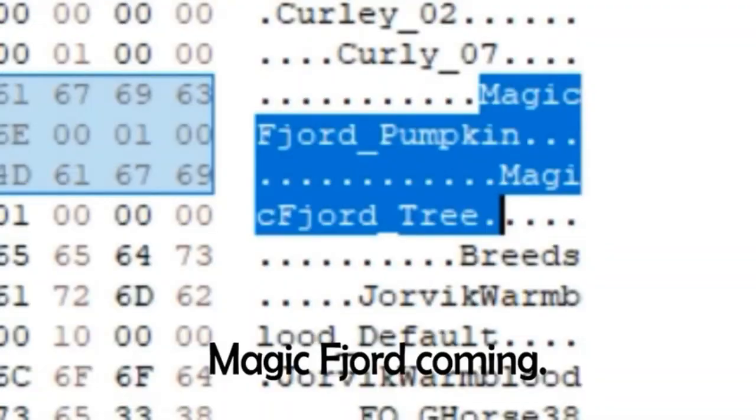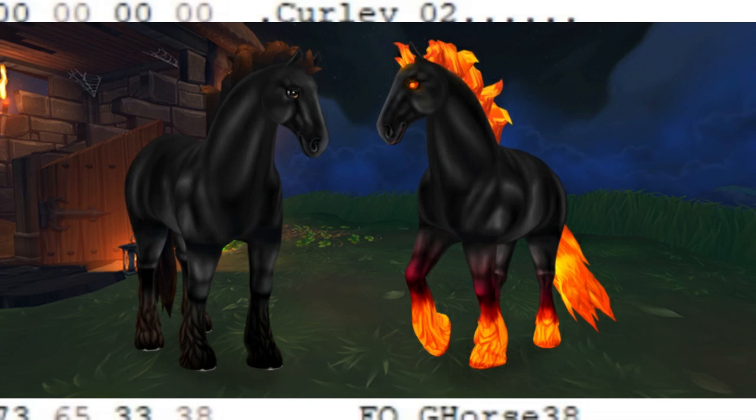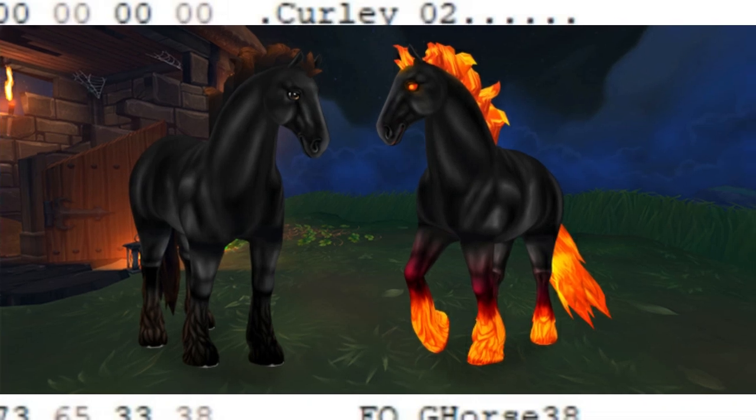CC Creations also mentioned that in the game files there are two files labeled 'magic fjord pumpkin' and 'magic fjord tree,' which makes me think there might be new Jorvik wild horses that are Halloween themed — similar to the headless horseman's horse we got last year, but on a fjord model this year.